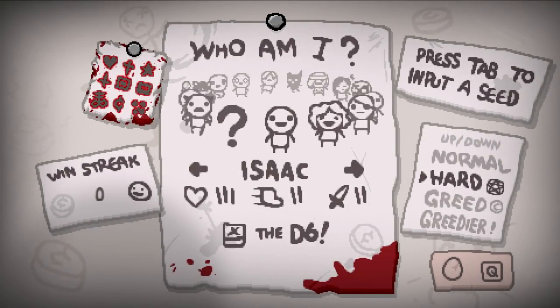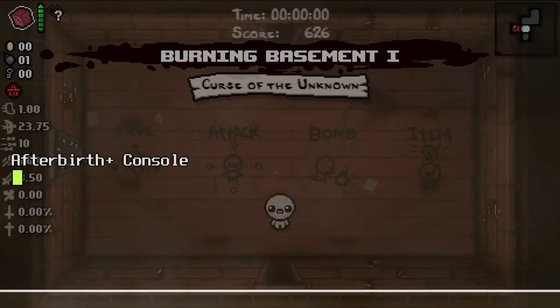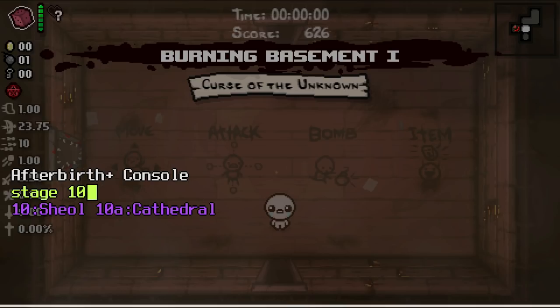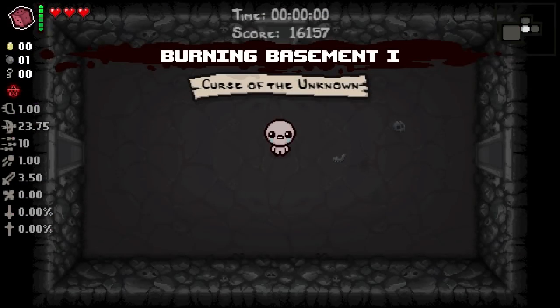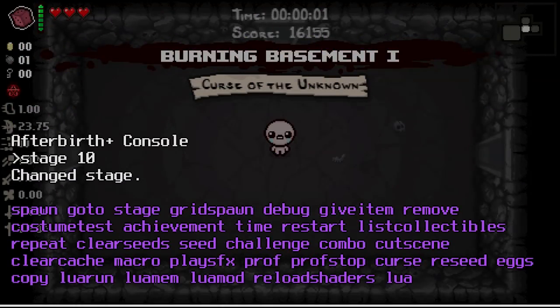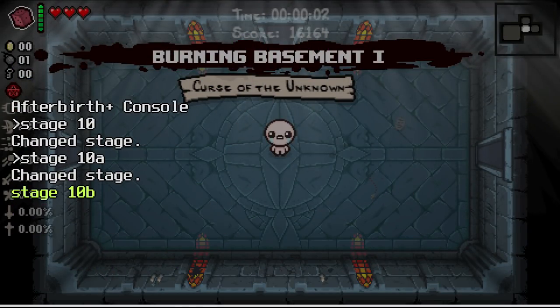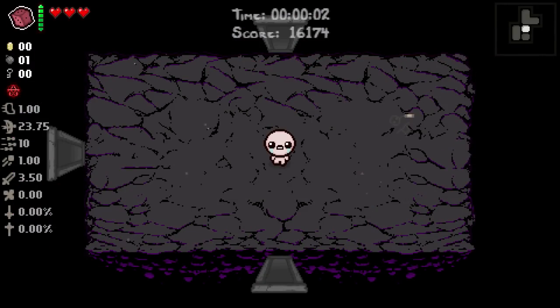I had no idea that this was in the game, and if you thought last video was weird, this one's even weirder. We're going to hop in as Isaac and, as always, we're going to need the debug console. We'll go to stage 10, which takes us to Sheol. Stage 10a takes us to the Cathedral, and stage 10b takes us to the Dark Room, which is a little strange.